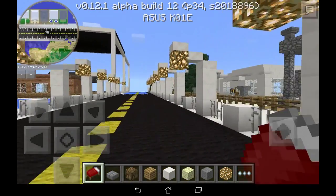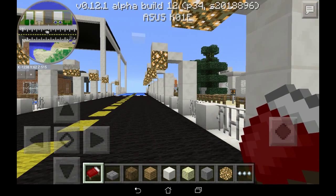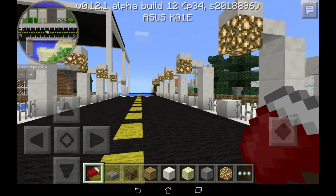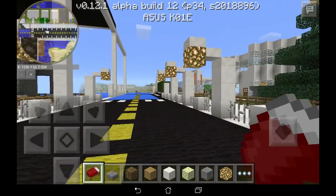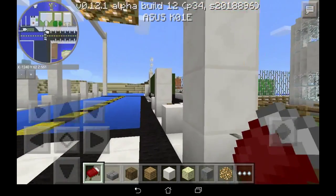Aujourd'hui, on va vous présenter plusieurs modes : deux petits modes très sympas qui sont la mini-map version 3 par MX Goldo et White Point pour 0.12.1. Je ne connais pas le nom du développeur, créateur du mode, préféré de GUE ou D.